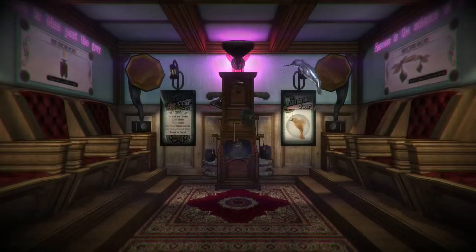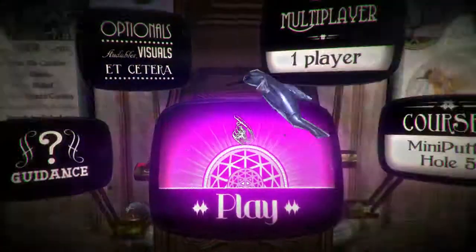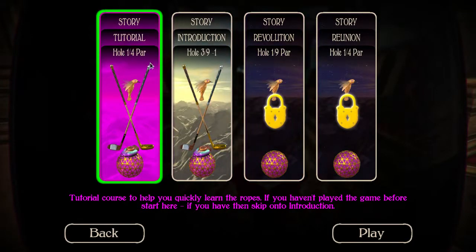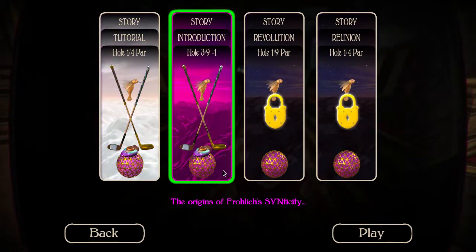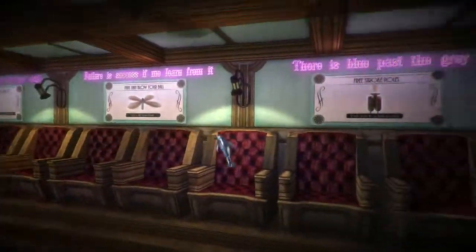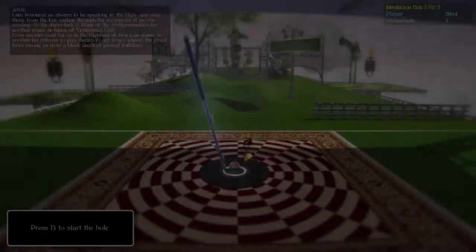I'm not sure how to get to those courses without completing the tutorial. So the story — I did the tutorial. Let's just do one of the story holes then, just to see these record player things, and also the club selection. Now, I say club selection: you can choose a club or you can choose the putter. It's as simple as that.